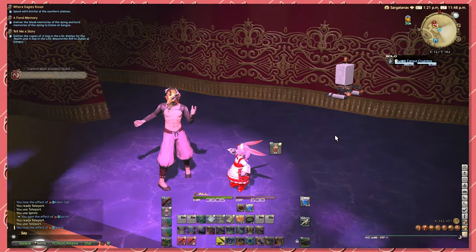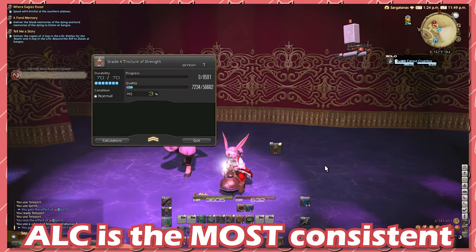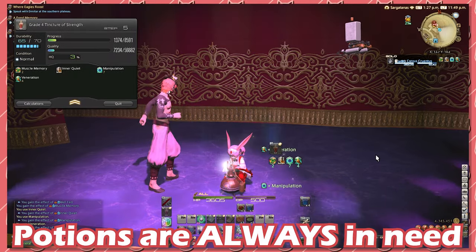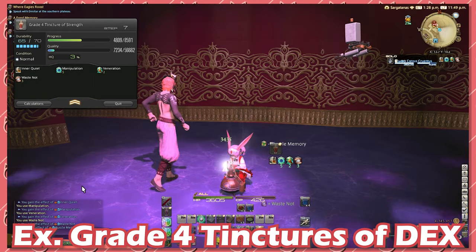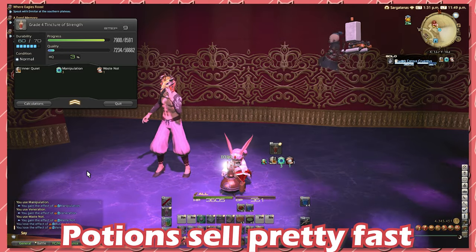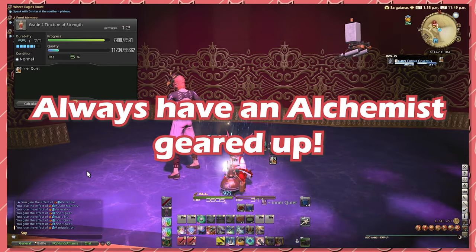Now, for those of you who chose the Omnicraft path, the only recommendation I can make for now is to focus on your Alchemist. Alchemist has historically been the most consistent moneymaker in the game with minor variations. Endgame potions such as Grade 4 Tinctures of Dexterity are a consistent moneymaker that should always net a profit. The amount of potions you consume versus food is actually a pretty large amount, so you will end up selling your potions pretty fast. So basically, if you chose to continue leveling crafters and get full gear for them, just be aware to always have a pocket Alchemist to recoup losses.